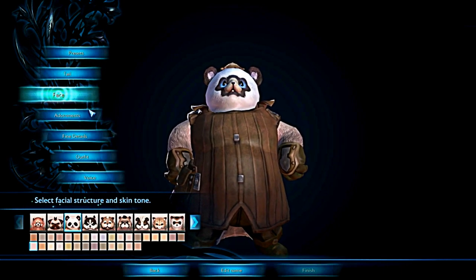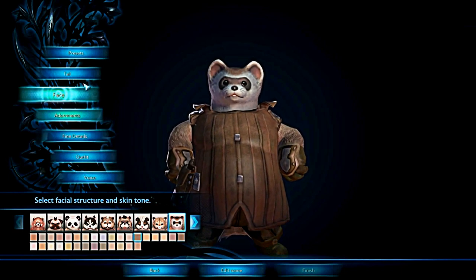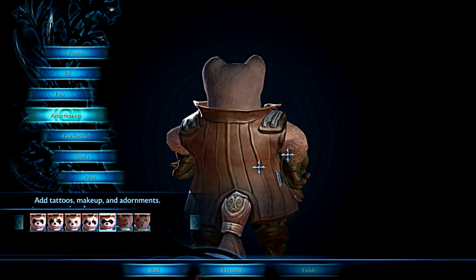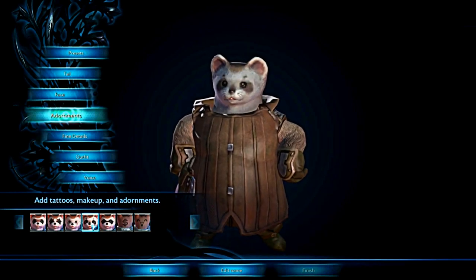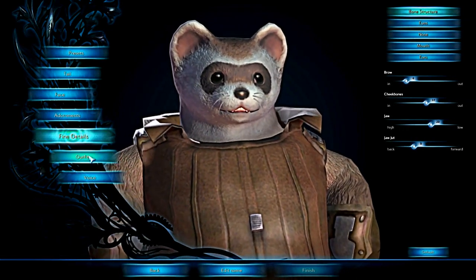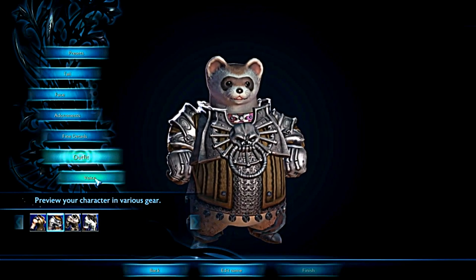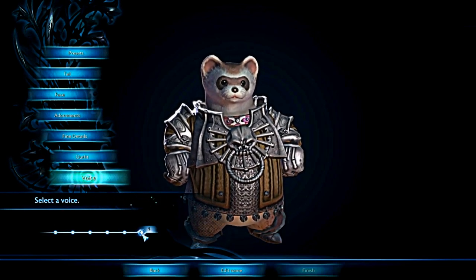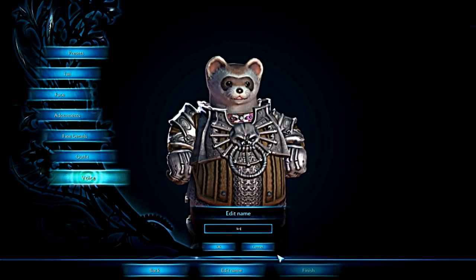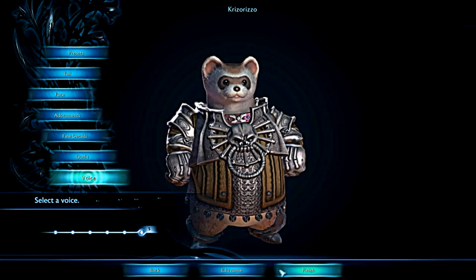We're going to go with this tail and this face. We're going to have this on the back of our head. As far as the fine details go, I don't really care. Some armor here that you can get. For our voice, we're going with this one. Our name is going to be Krizo Rizzo. And let's go.